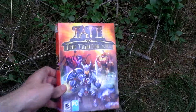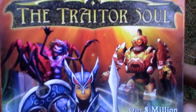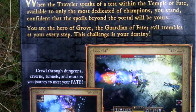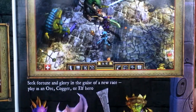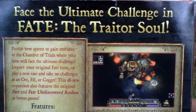Well, let's take a look at the box art. Here it is — the Traitor Soul. Okay, let's flip the front cover and see the inside for text about the game and pictures from the game. Some new pets to acquire as companions, pictures from the game, and new heroes possible. Okay, now let's turn the box around and see more text about the game and pictures.